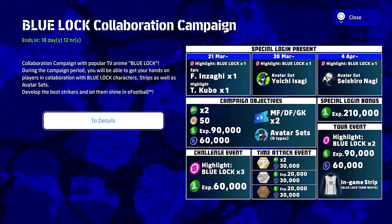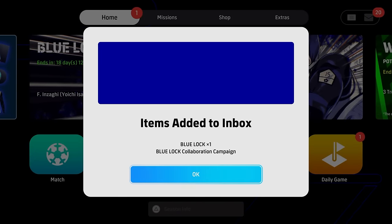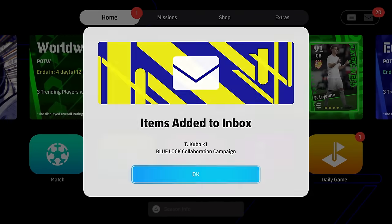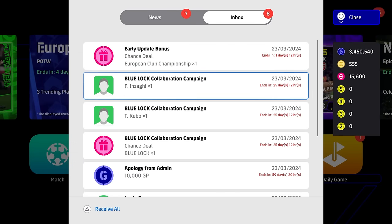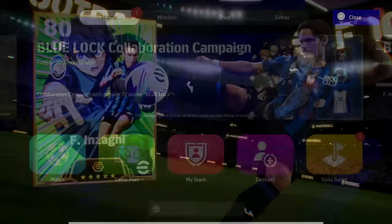This Blue Lock collaboration is a brand new campaign running until the 4th of April. You can see everything that you get here — all of this stuff will be waiting for you in your inbox. You also get a free spin. All you have to do is claim that from your inbox, click on it, and you will get these players instantly. There's no grinding — you literally just get these players handed to you.